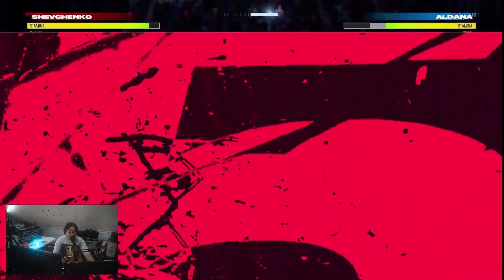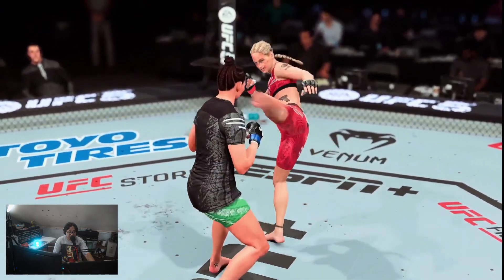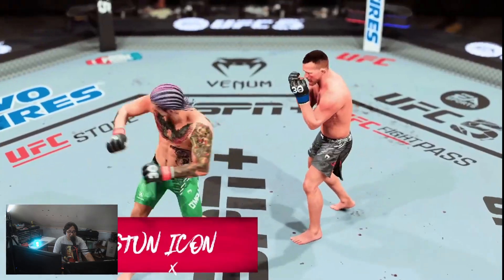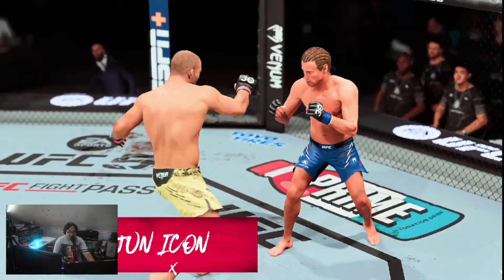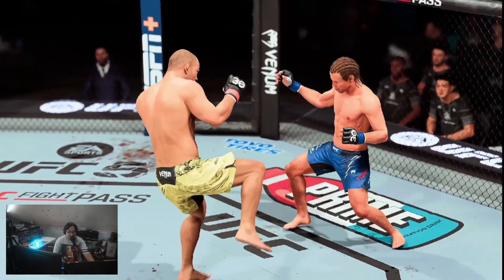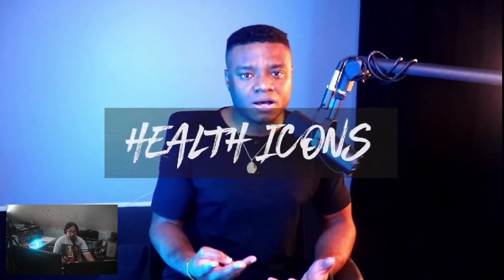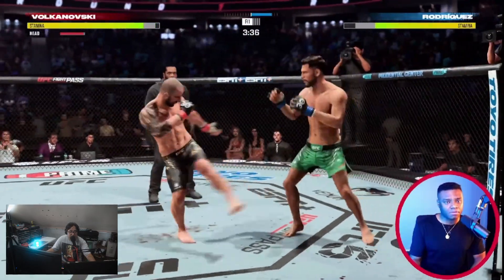The stun icons are broken down into three different icons: the head stun icon, the body stun icon, and the leg stun icon. The head stun icon appears as the result of any health event to the head; the body stun icon from any health event to the body; and the leg stun icon from any health event to the leg. The health icons are also broken down into three: the heart icon, the arm health icon, and the leg health icon.